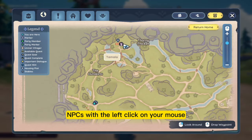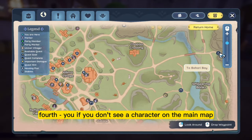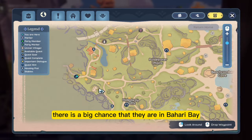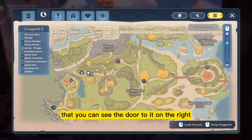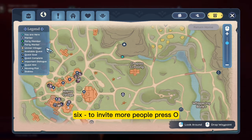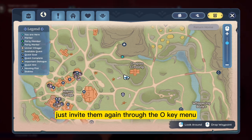You can also pin NPCs with a left click on your mouse. Fourth, if you don't see a character on the main map, there is a big chance that they are in Bahari Bay, which is another map that you can see the door to on the right. And sixth, to invite more people, press O. If you want your party to be in the same channel, just invite them again through the O key menu.